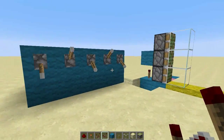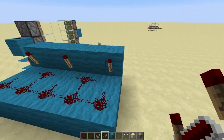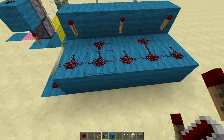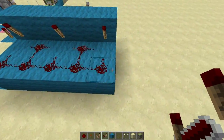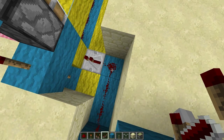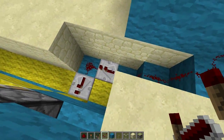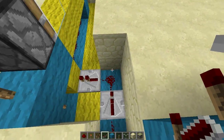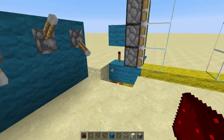Keep in mind that if the redstone dust from the farthest torch spot reaches a count of 16 or more, it will not make it to the repeater. If I count here: 1, 2, 3, 4, 5, 6, 7, 8, 9, 10 — so we're good. But if it hits 16, it's not going to work; you're too far away. You can extend the signal by putting another repeater, which would make it 8 length to that repeater. You just have to make sure it doesn't go over 16 after each repeater. You could actually hide the wiring in the wall pretty easily.